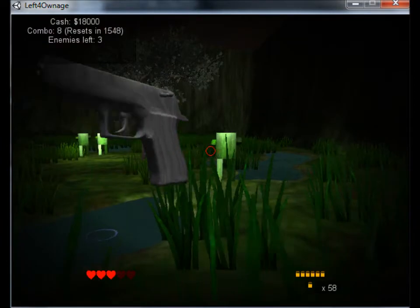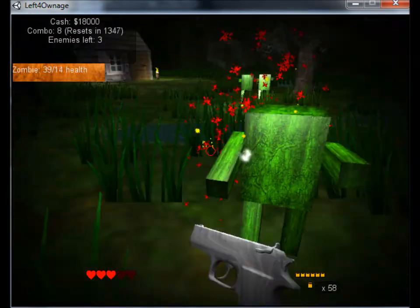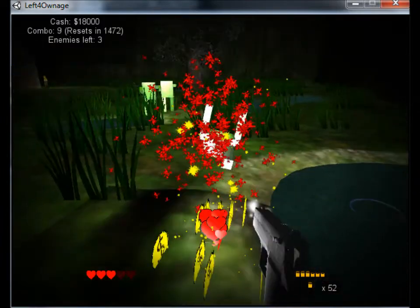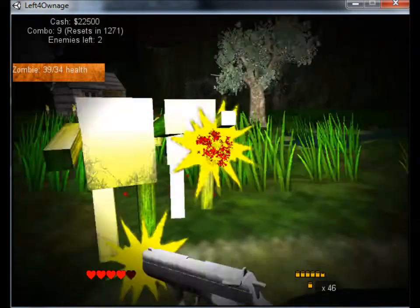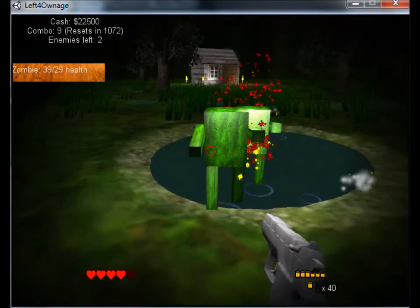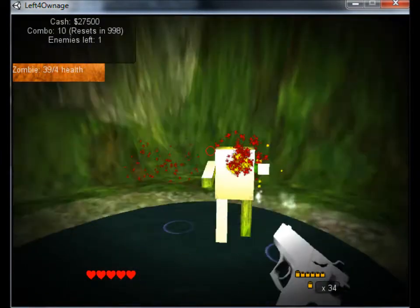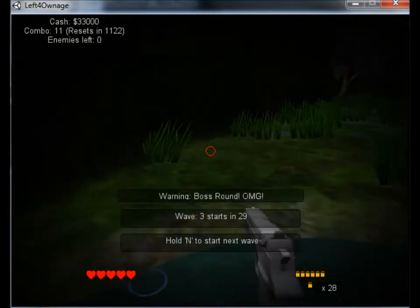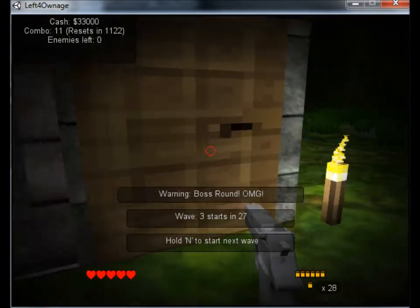And that's melee. Zombies have had their textures updated — they look, I guess, slightly like watermelons. There's now money dropped instead of you automatically getting the money. There's also health pickups, like that one there — that just gave me one health. Every third wave is a boss wave, so we'll be fighting the Enderman.